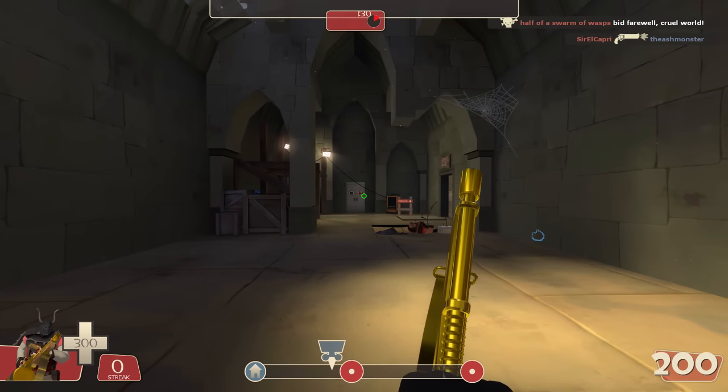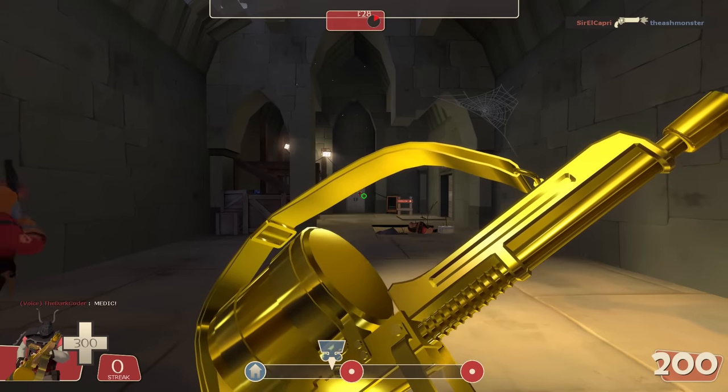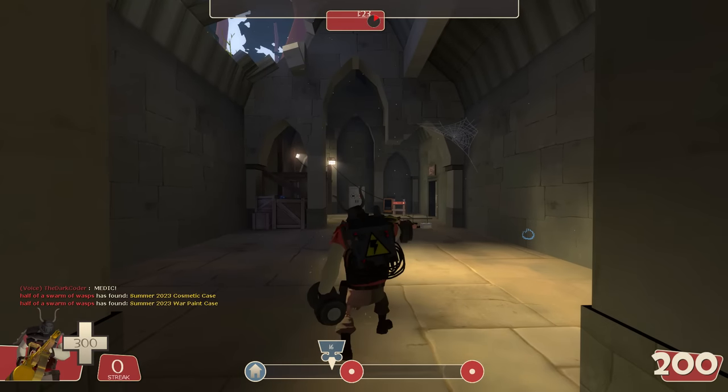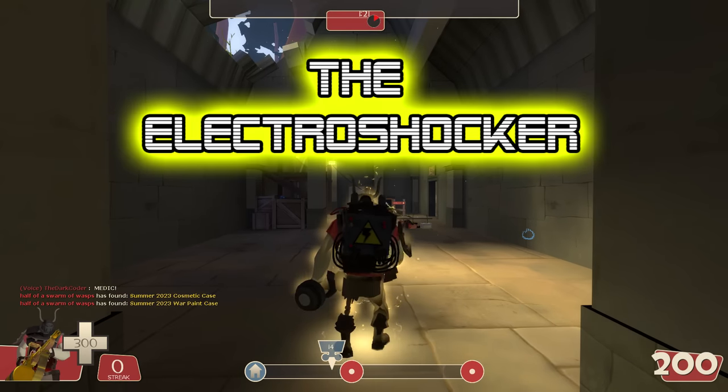What's up you guys and welcome back to the latest episode of Heavy Weapon Concepts. Today we're not going to be talking about the Tomislav once again — instead we're covering this device on Heavy's back: the Electro Shocker.